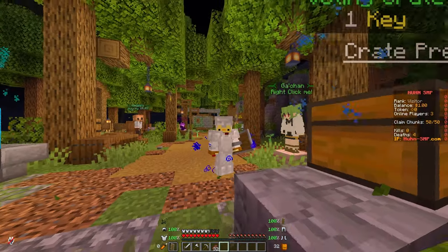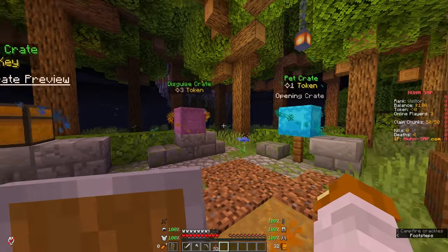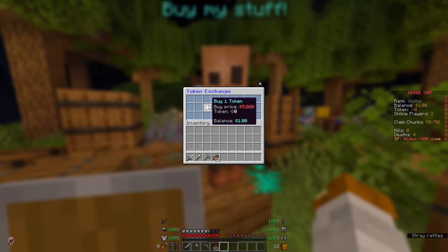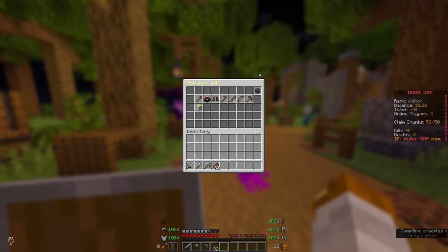It's pretty worth it, especially when you first join the server. We've also got disguise crates and pet crates — we'll get back to those at the end of the video. At the gadgets NPC, you can buy one token for 5,000 in-game money. You get money by doing /jobs join and then picking up to three jobs.